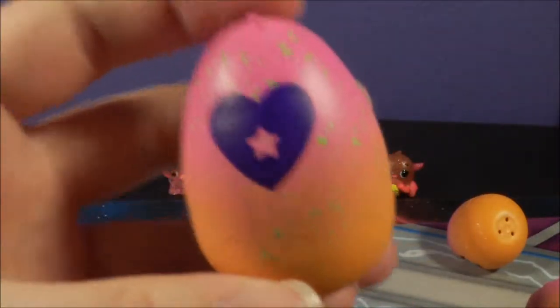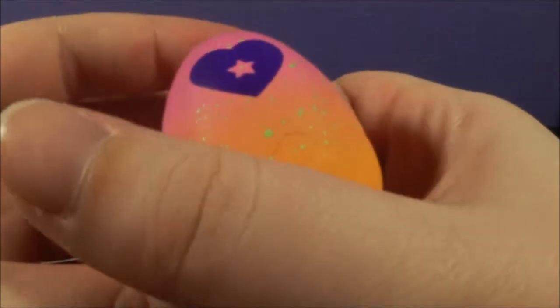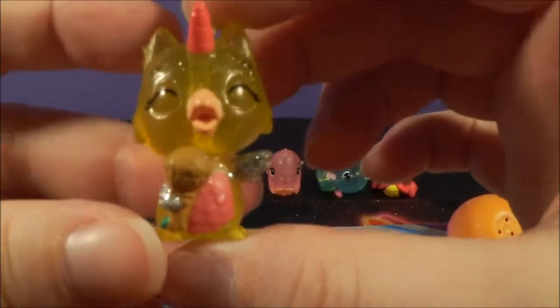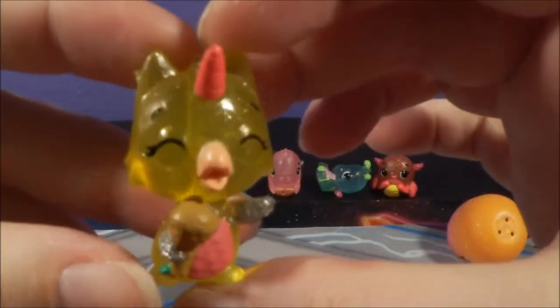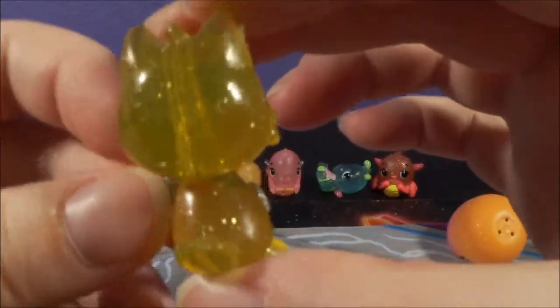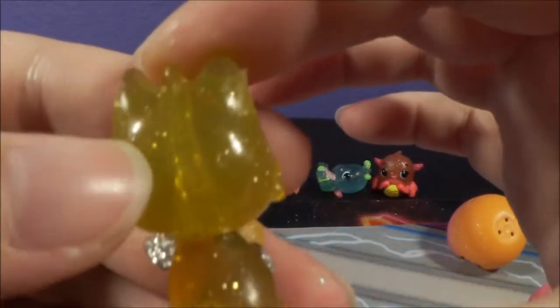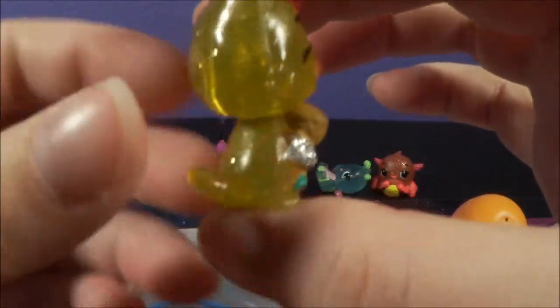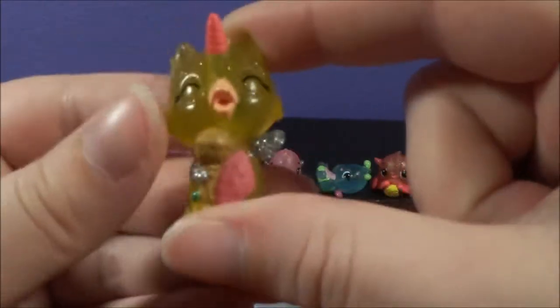Our final egg for this video — it's gotta be the Boomin' Bluffs. I would like to get the Boomin' Swatter or Boomin' Owlicorn. We got the Boomin' Owlicorn! I know this is probably supposed to be a maraca, but to me it looks like an ice cream cone — I think it's hilarious and cute. I love the Boomin' Bluffs because they have glitter inside of them, inside the plastic or resin — whatever they're made out of. I'm so happy we got the Boomin' Owlicorn; that one was on my wish list.